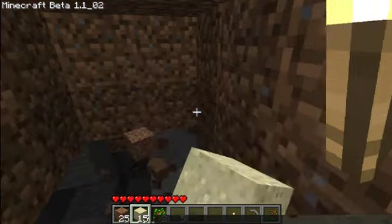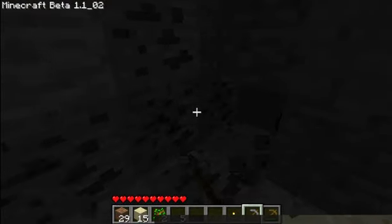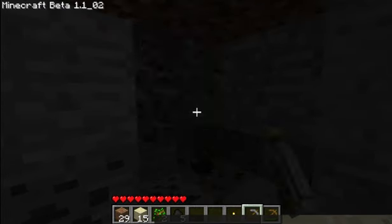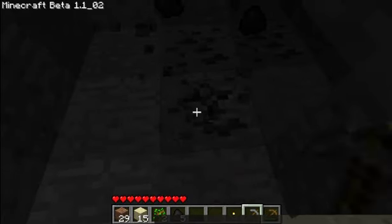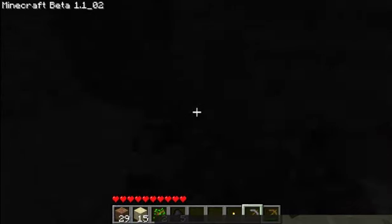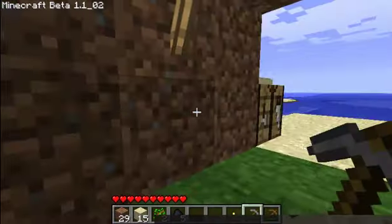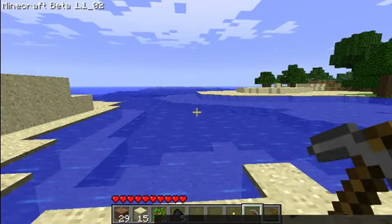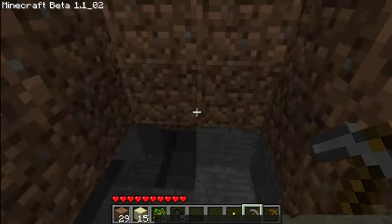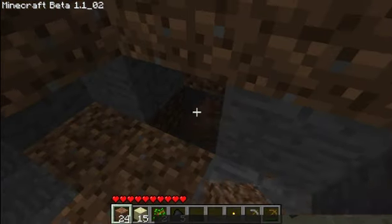Light is important because it destroys the darkness. Because at night something very bad happens - monsters appear all over the place and they spawn in the dark. So here's you in your base, minding your own business, and then bam - a monster appears because you've got no light in your base. If you have light in your base you'll be safe.